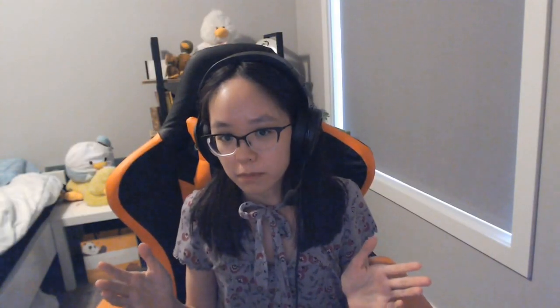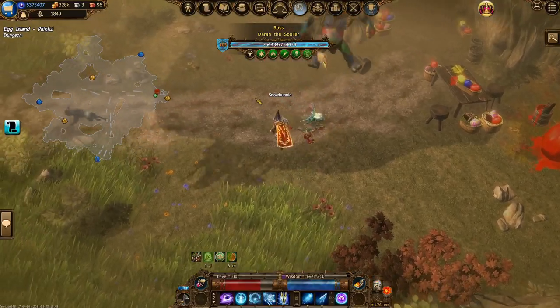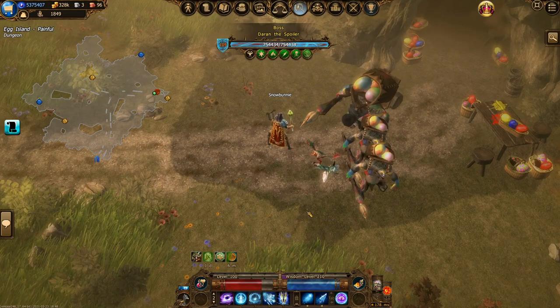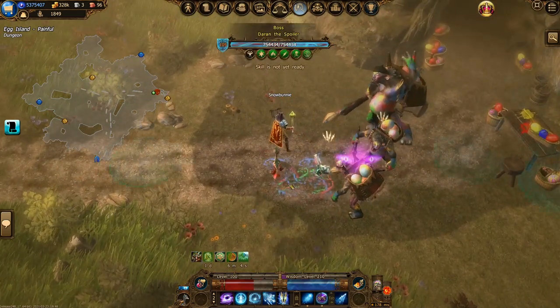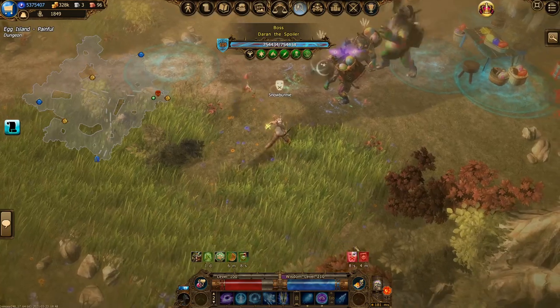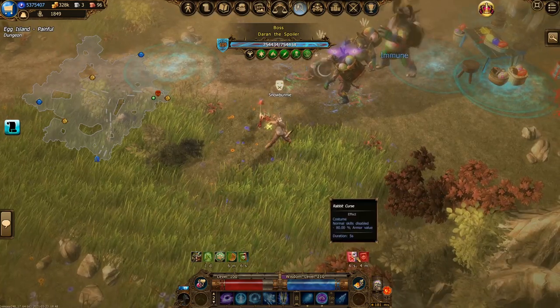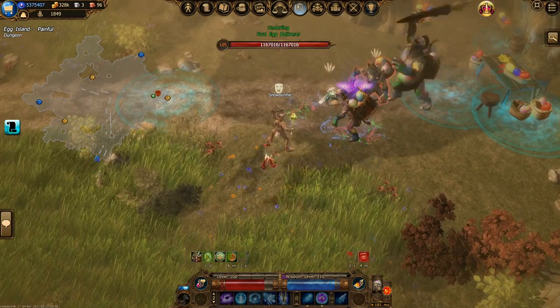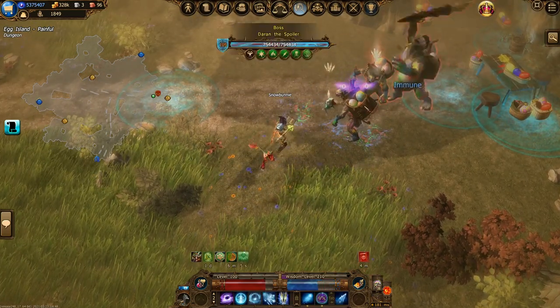When you've cleared the map of all the trolls, the event boss Darren the Spoiler will appear. His attacks are pretty slow, so it's generally quite easy to deal with. The only thing you should watch out for is not stepping into his silencing pools on the ground. If you step into them, you will be hit with a rabbit curse which renders you unable to use any skills. You also get put into a bunny costume for the duration of the debuff. If only it was a duck costume, it'd be so much better — I think we could slip that into the suggestions for next year.